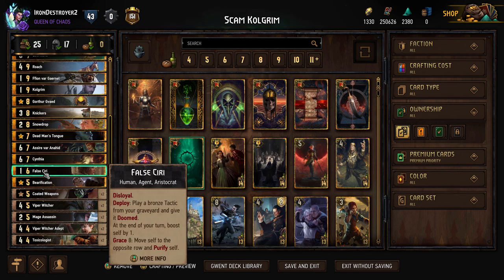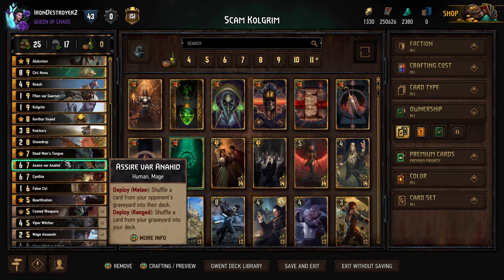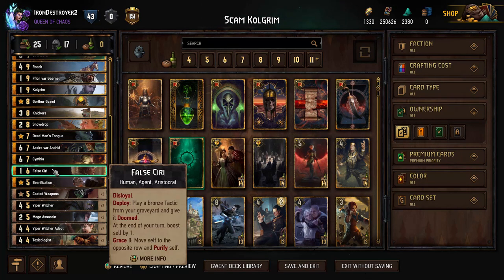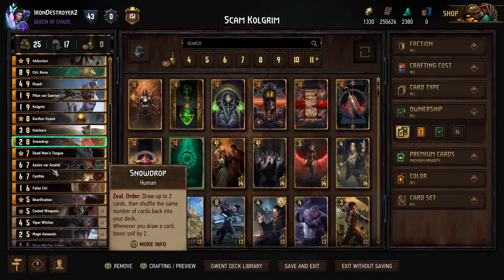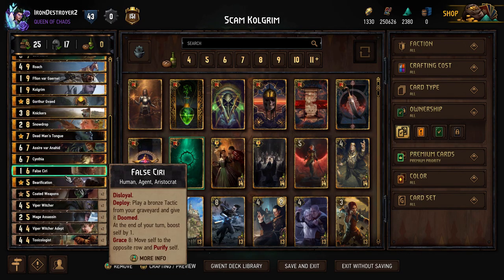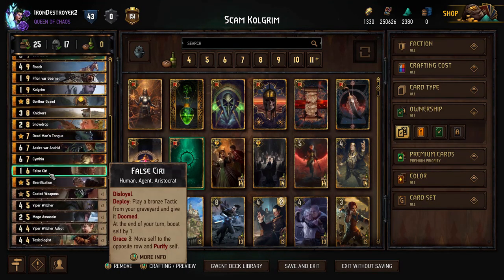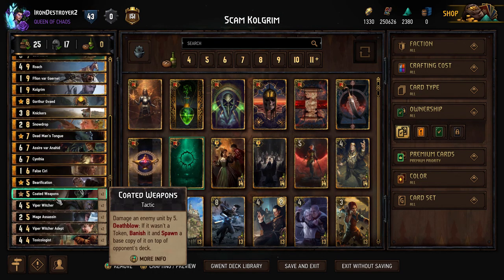We're playing Asira - there are actually several uses for her. You can Asira your Roach, or if you Horax your Colgrim round one and don't banish it, you can put him back in your deck with Asira. You can also clog their deck with Asira too so she has a lot of uses. Then we have Cynthia - the Guardian on top of the opponent's deck is an Abduction target pretty much all the time and she just clogs their deck. We're playing False Siri. Someone played False Siri on me with this deck and I thought that's really smart, because most people don't actually play tactics.